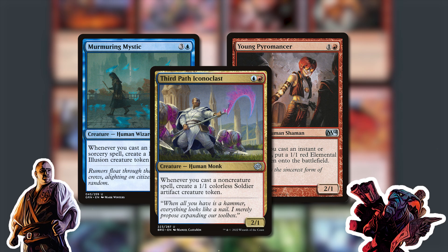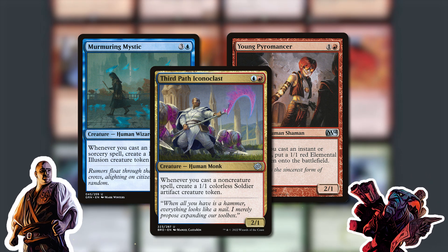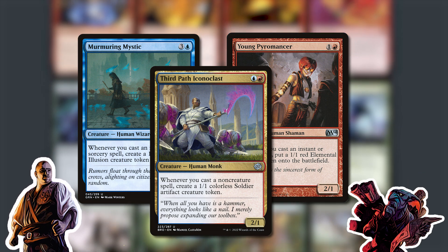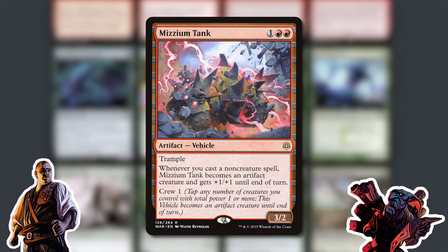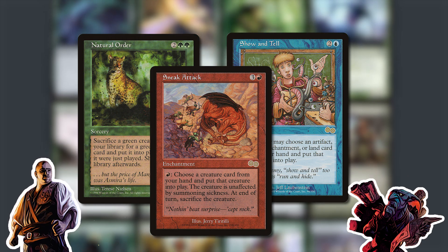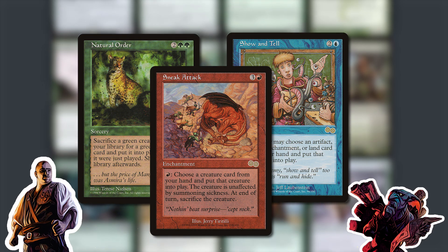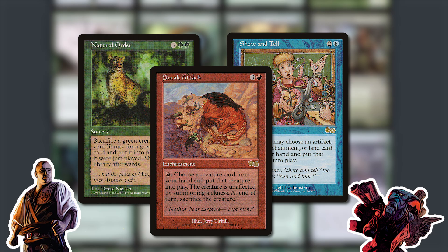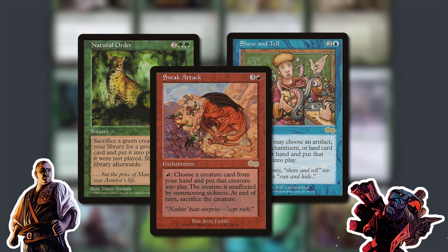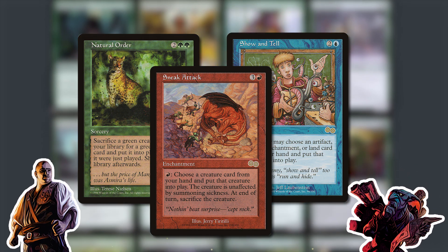One of the big unfair winners is cheating-to-play decks with Sneak and Show, Natural Order, and stuff like that — finally existing in one of the budget cubes. Sneak and Show is huge; that's an entire archetype we haven't been able to break into on budget cubes. Just being able to have Natural Order in your ramp deck for unfair wins is massive — it helps a lot with ramp's problems. Natural Order can take you from very far behind to board-dominant in one card.